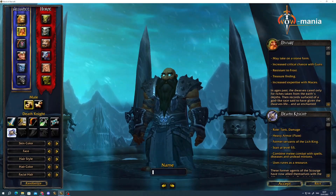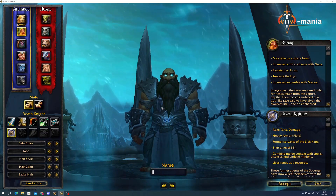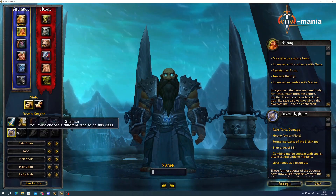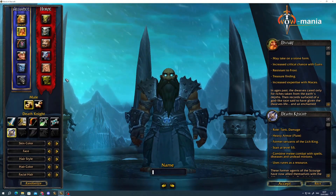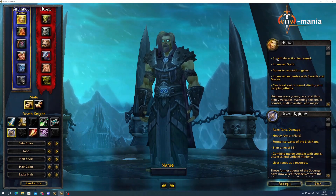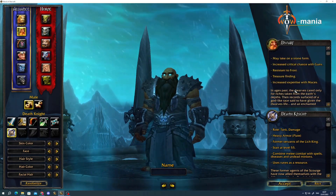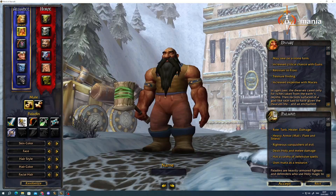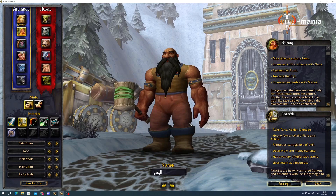If you want to be a Death Knight, you need at least one character at level 55 on your account before you can create one — Death Knights start at level 55 and go up to 80. When picking your race, check the attributes panel as every race is different. Also check the class-specific roles — it tells you what role they fill, what kind of damage they deal, and what armor they use. Once you've picked your character and name, you load into the world.